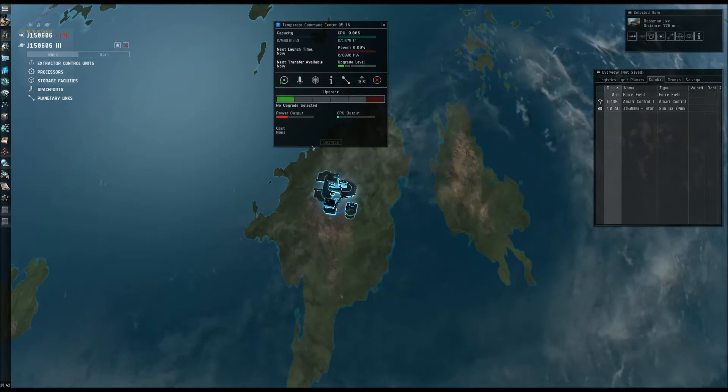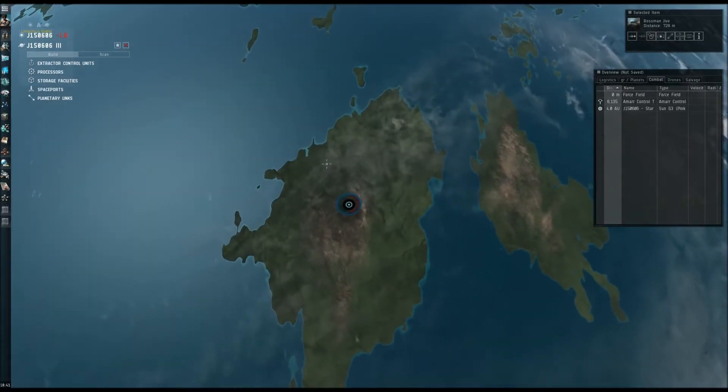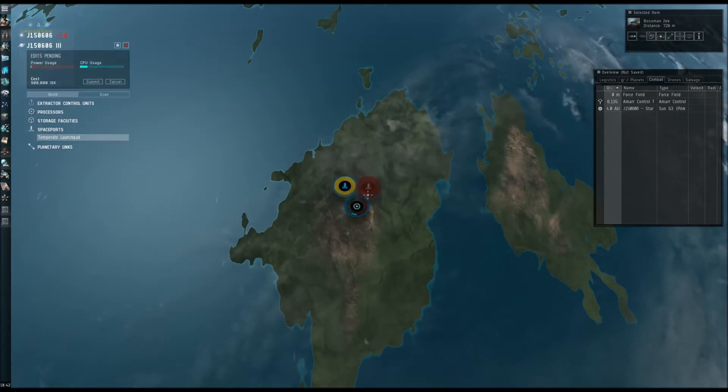All of my factory characters have the same statistics as my extractor characters — so that's 4, 4, and about 2 for scanning. But it's not really important. The next thing we're going to do is make some places to land our P1 material coming from our extractors on the other extractor planets.